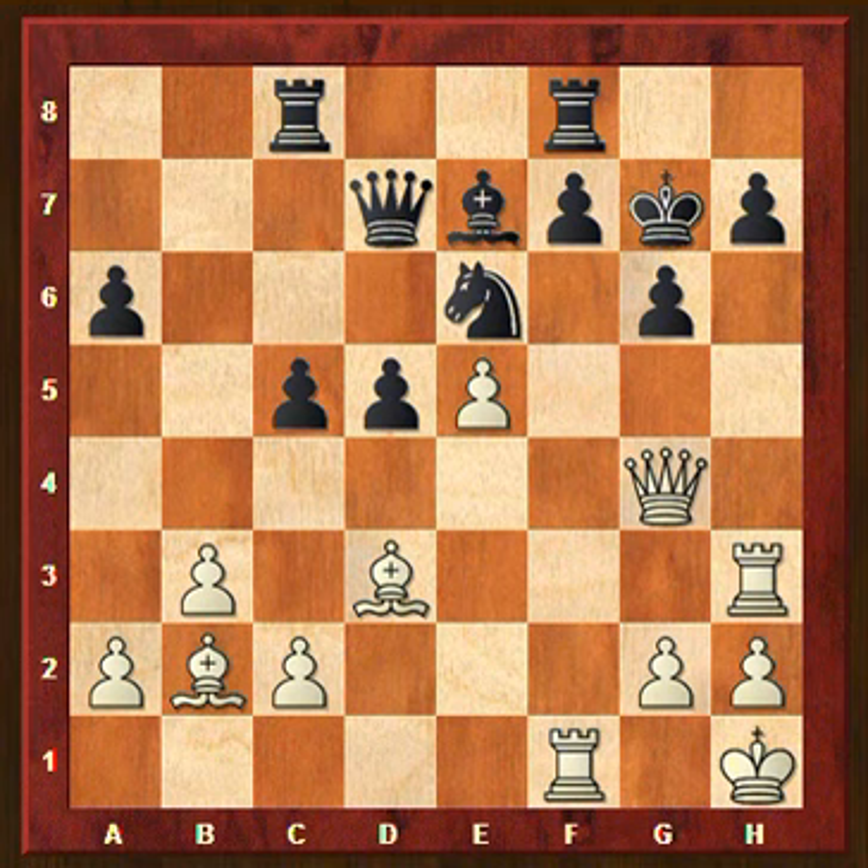What we should do then is start calculating, and the easiest way is to start calculating the most forcing variation. Giving a check is more forcing than playing rook to f6. So let's have a look at that one. Rook takes h7 check. Now if the rook is taken, there are two options: to take the rook or to go to g8.